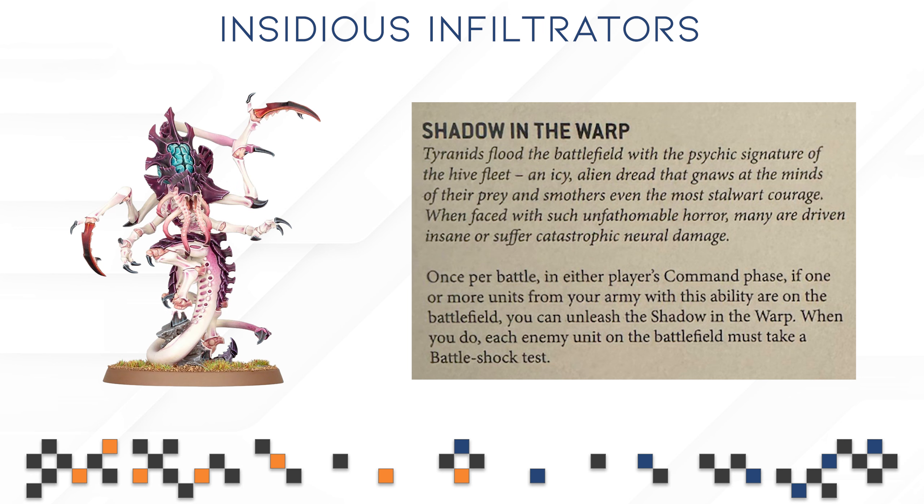First up we have our army ability, Shadow in the Warp. It's basically what you expect — there's really nothing to comment on here. Shadow in the Warp can be very strong or it can completely whiff. It really depends on your opponent's rolls and their army's leadership skill. If you've been playing Tyranids, you know exactly what to expect from Shadow in the Warp.